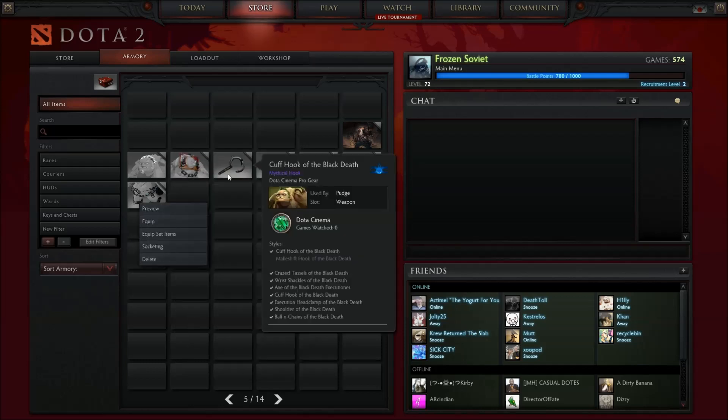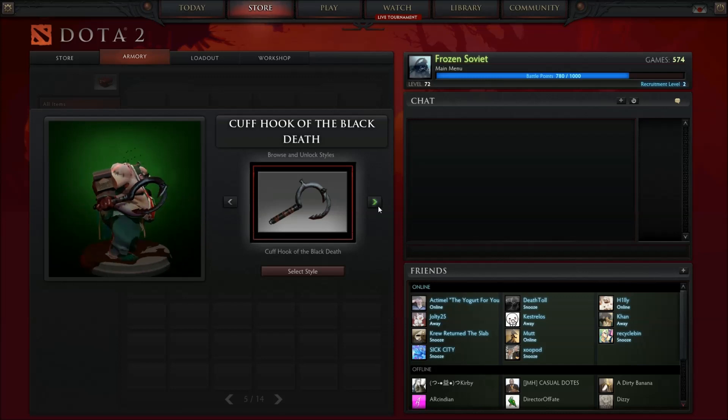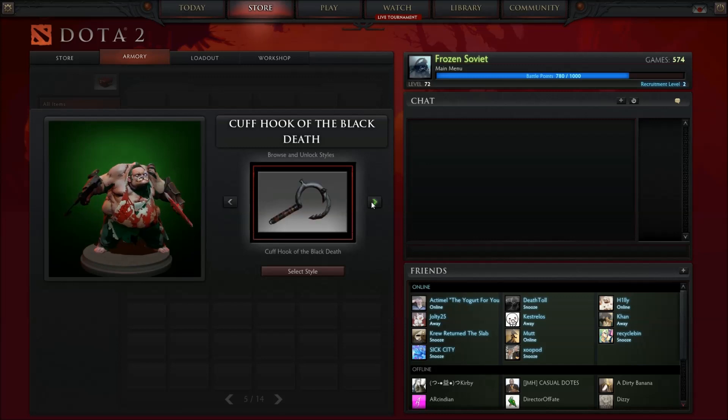You can change the head and also the weapon. You can either have the Cuff Hook of Black Death or change it to the Makeshift Hook of Black Death, which actually looks a lot cooler, I think. Come on, look at that — either way, they both look pretty badass.